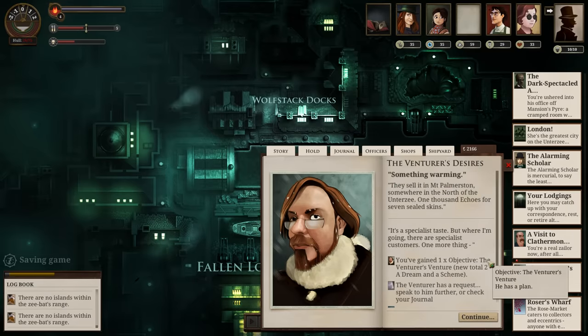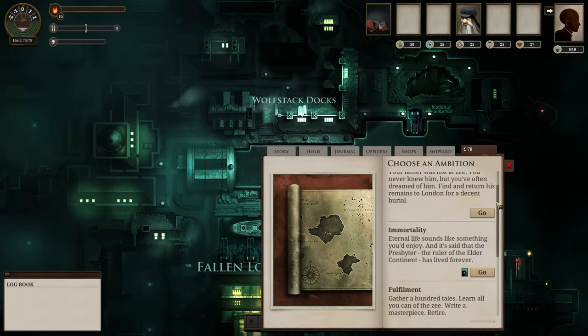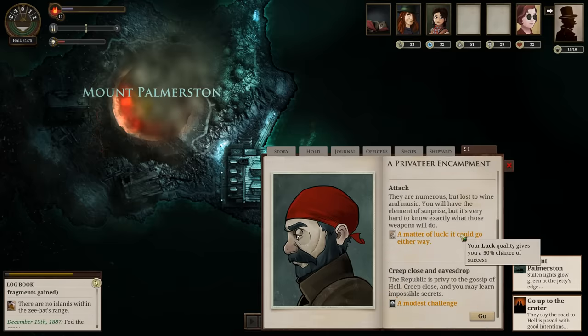Nowadays, most popular roguelikes use story as a backdrop, because if you're gonna keep repeating the game, long story arcs get boring and repetitive. Sunless Sea has a few events that change around — some might only have a percentage chance of spawning — and ambitions give you unique storylines to follow as a main quest. But here's the problem: compared to all the interesting things you could do with the story, how's the combat?